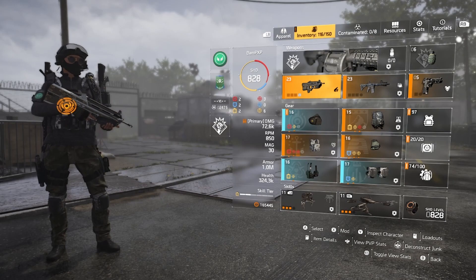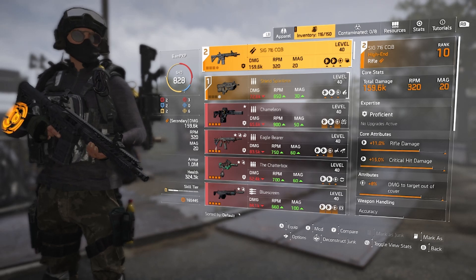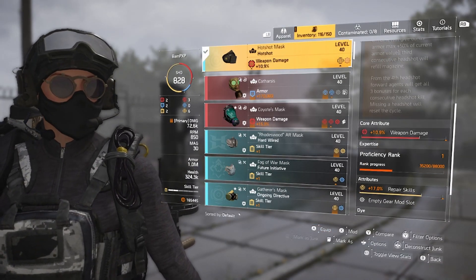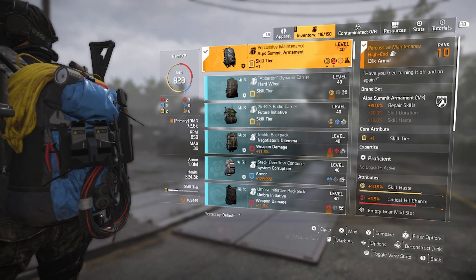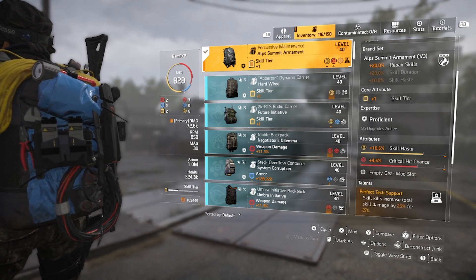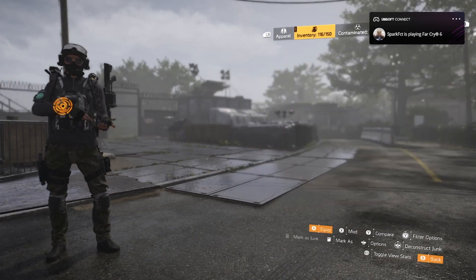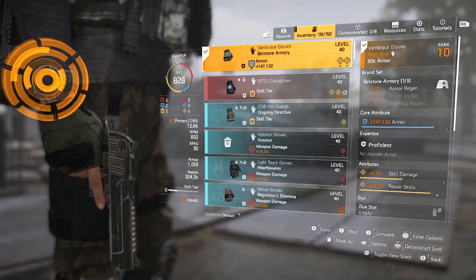I picked up the Shield Splinter and the SIG, which is like the baby version of the Ravenous — I don't hate it, it's not a bad gun. I've got the Hotshot mask with weapon damage and repair skills. And I've got the Alps backpack with skill tier, skill haste, and I'll roll skill damage on it next. It's got Perfect Tech Support: skill kills increase total skill damage by 25% for 27 seconds. I did pick up gloves as well — it's got armor regen, armor, skill damage and repair skills.